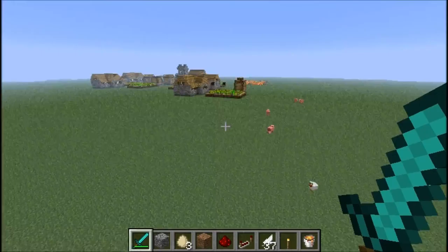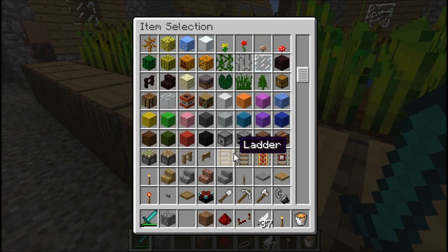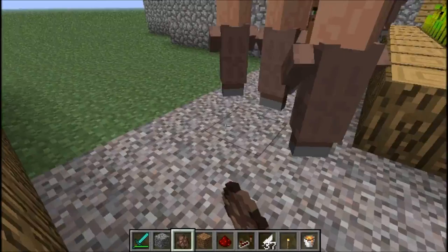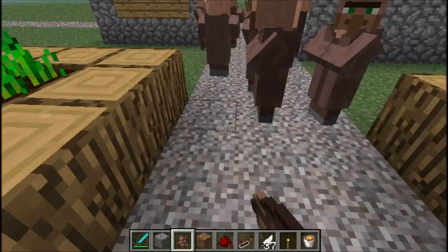It's daytime right now so I can't do anything. I'll show you a village that spawned on this flat world. You couldn't spawn a zombie right now because they'd burn up. How about testificates? I can spawn some of those. Now it's overpopulated — like China, except they look like Muppets.